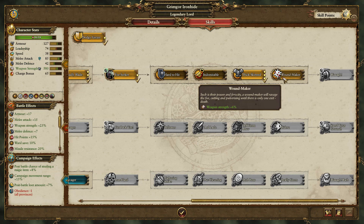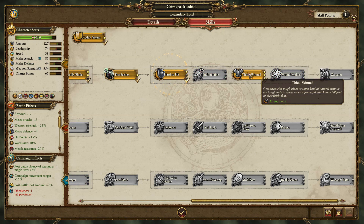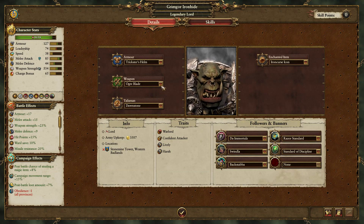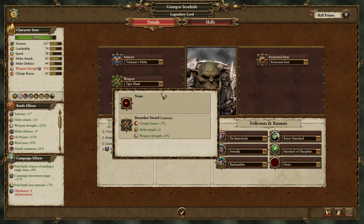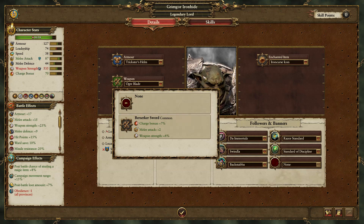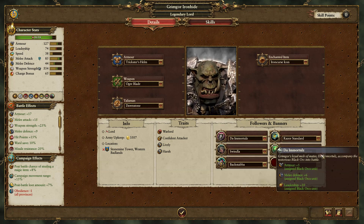With Grimgore, we can go with more leadership, or I think we go for melee defense and armor so he can withstand and stay within the battlefield as long as possible. I did see he got a sword out of that — a common Ogre Blade, uncommon, with eight weapon strength. I'm going to stay with the Ogre weapon — it is uncommon and the Berserker Sword is only common. Banners and stuff here — we haven't really got any spare.